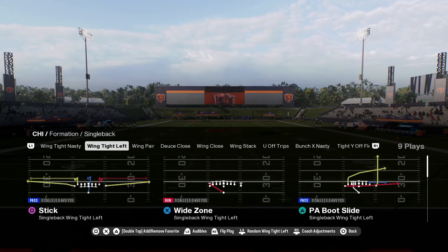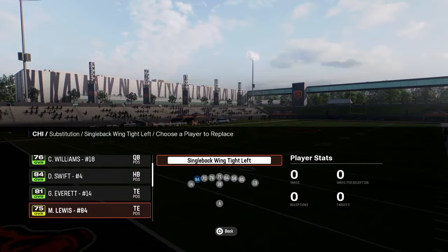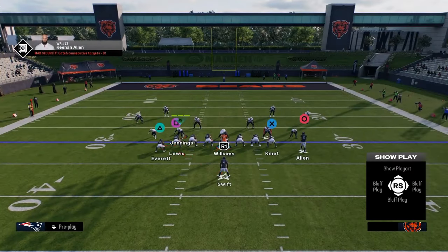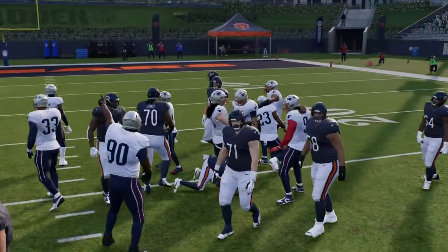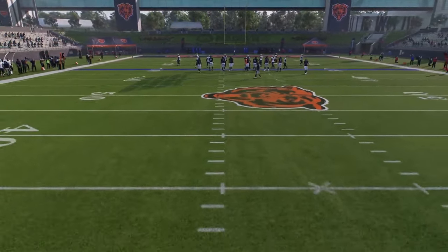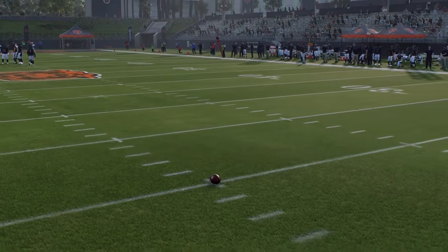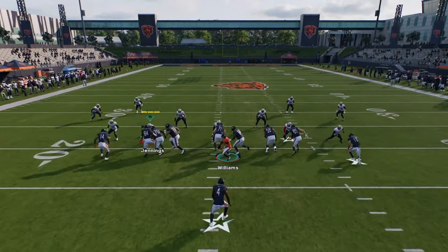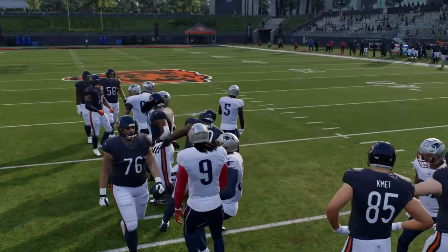You have this wing tight left formation. This wing tight left formation is kind of crazy — it's just a unique formation, and you have this wide zone play. This might be one of the best red zone running plays in the game. You just come out and run this and it gets you yardage in the red zone. It's super good at getting yardage inside the five when you need to score and don't want to put the ball in harm's way. You have this wing tight formation, it also has a 26 duo — a unique handoff that's often very difficult for the opponent to shoot.